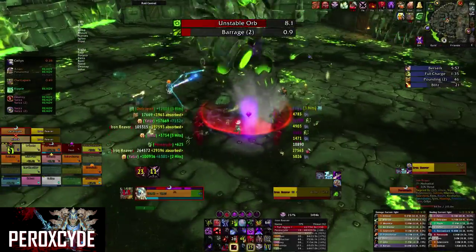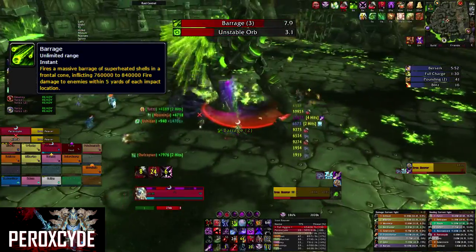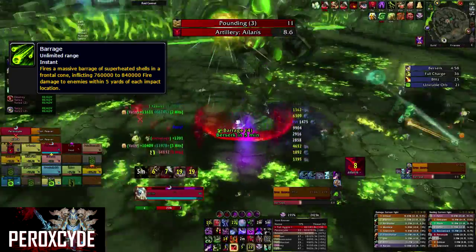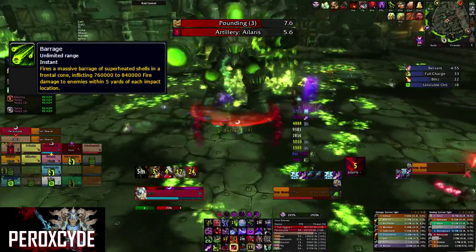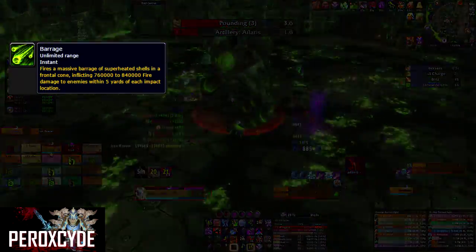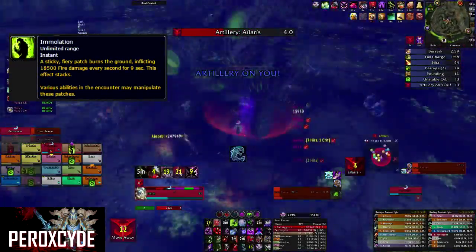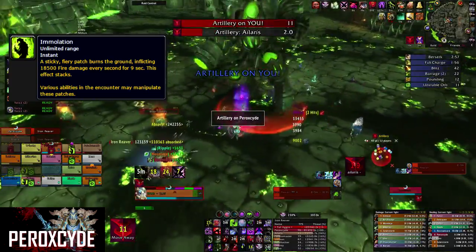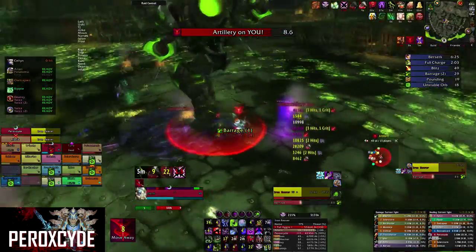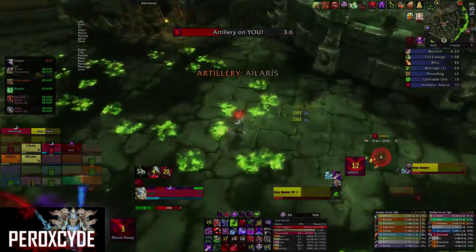The whole raid needs to dodge the ability called Barrage. You will see Iron Reaver backpedaling and shortly after she will shoot the targeted player's location. Make sure you dodge this or you will die. This ability also leaves patches of fire on the floor. If you walk over this fire you will get the debuff called Immolation, which deals fire damage and stacks. The closer you are to the boss, the easier it will be to dodge Barrage.